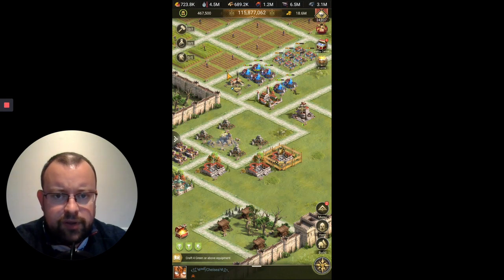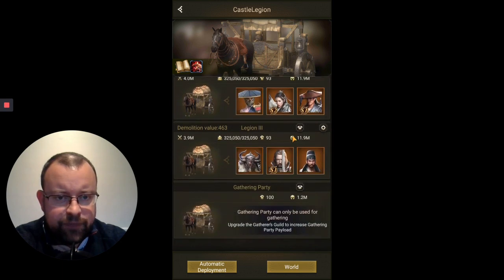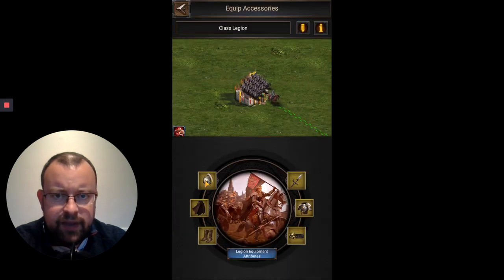To apply your gear to your legions, you select the legion screen here in the top left-hand corner with the helmet icon. For each legion you'll see an icon with the armour, and you just click on that and then this is your equipment accessories page.